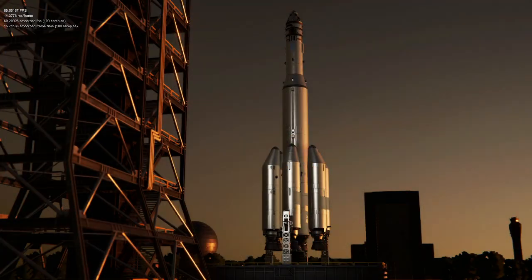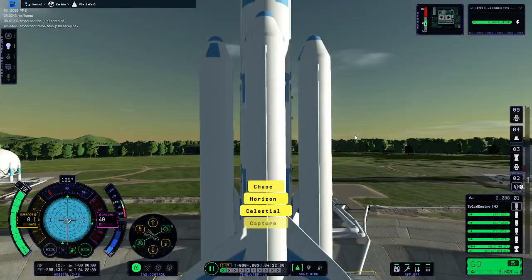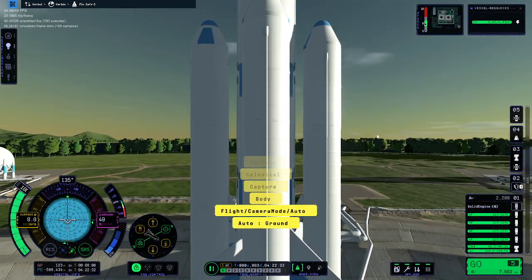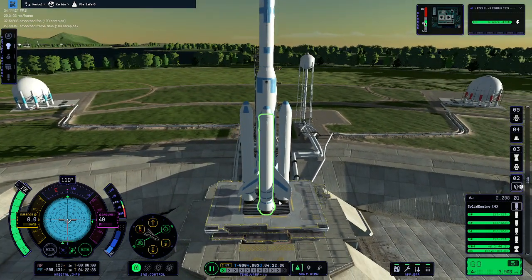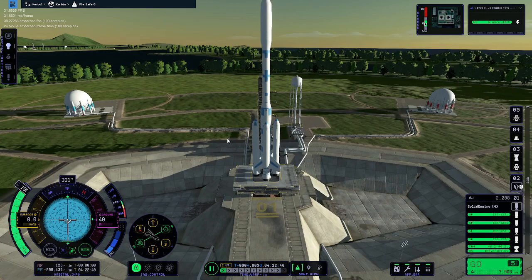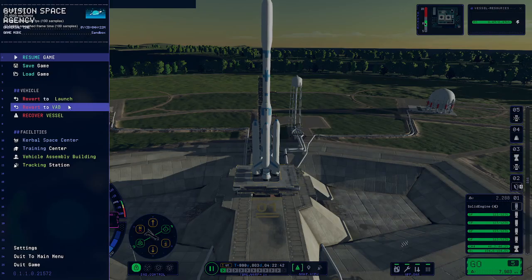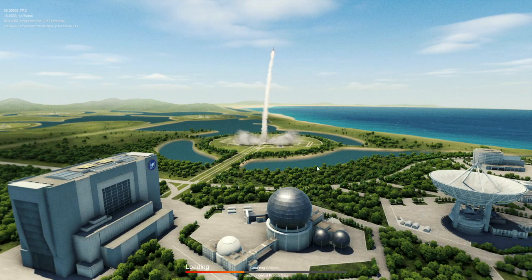Oh, that really took down the Delta V by 2000. I've got some stabilisers here and I didn't add any struts — I'm going to do that. It's quite a big rocket.